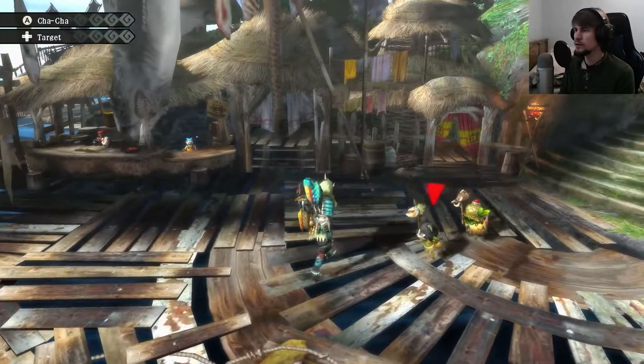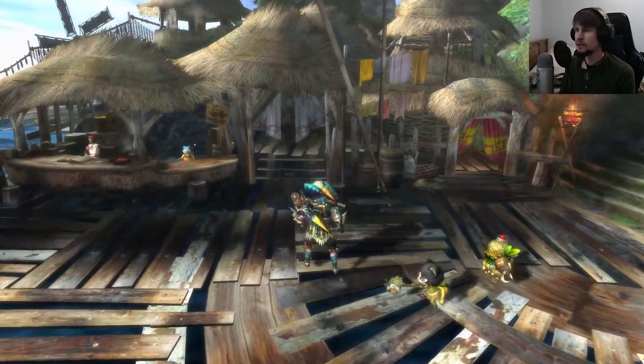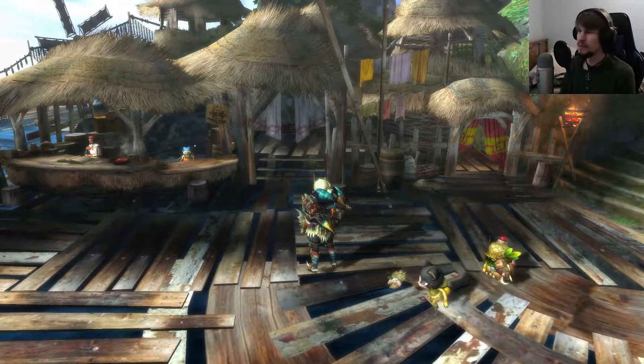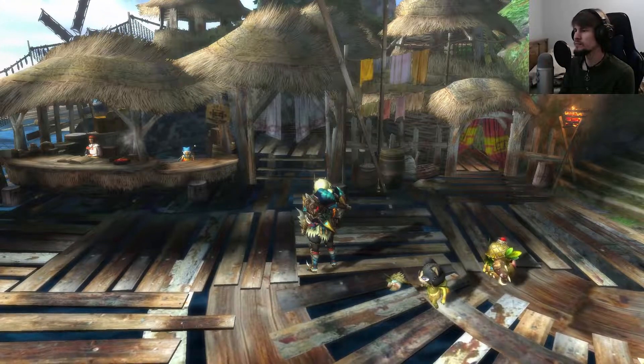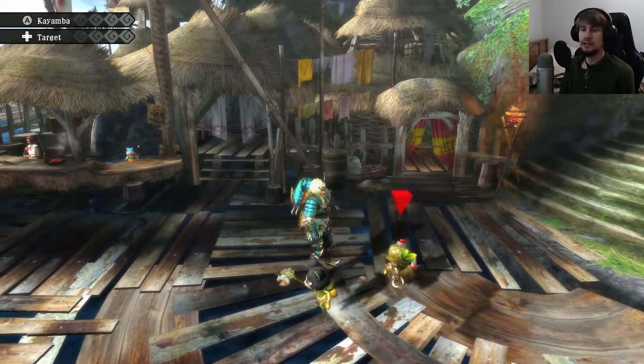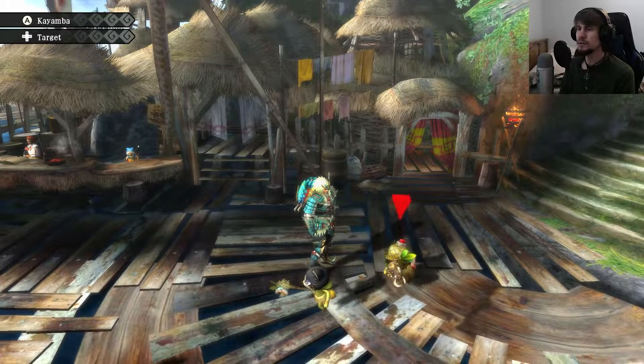We also have the Zinogre Heavy Bowgun that we'll be using. It's going to look a lot different once we actually have it out and wielding — it's basically like a motorbike without the wheels. And Kayamba is going to be using the Pitfall Mask, which is one of the later masks you get in the village.